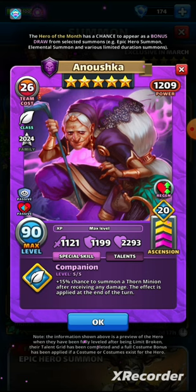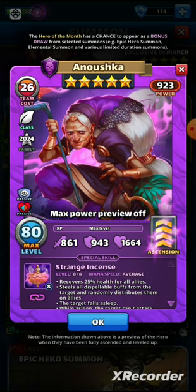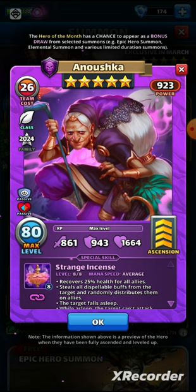Looking at her stats with the max power preview off, she's running a team power of 923 — not quite as high as some other new five-star heroes. Heroes of the month really need to be more relevant for us players who can't spend thousands of dollars on the game. Her stats are 861 attack, 943 defense, and 1664 health, so she is a defensively built hero and I'm assuming she's going to have something to do with healing.